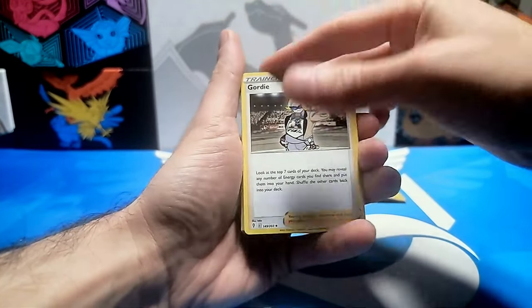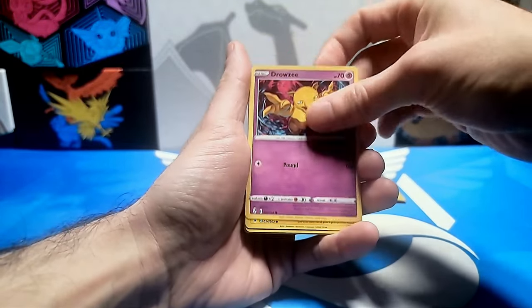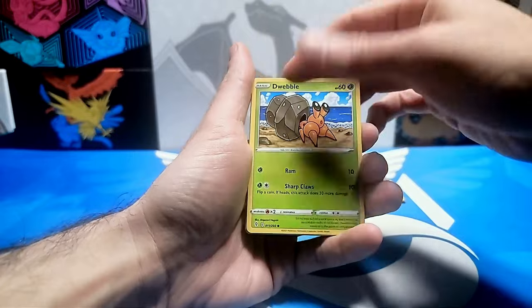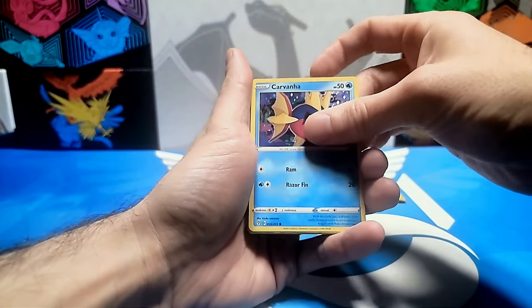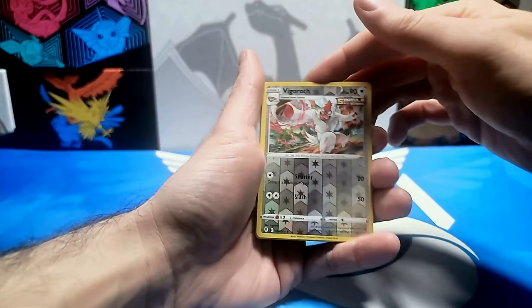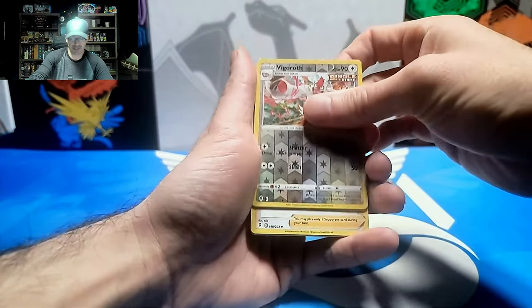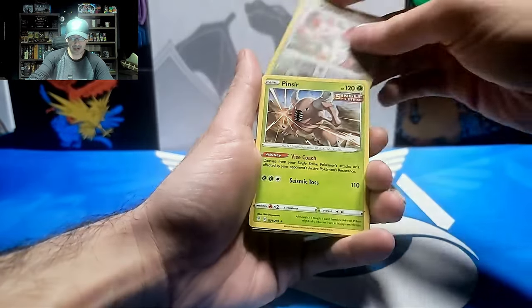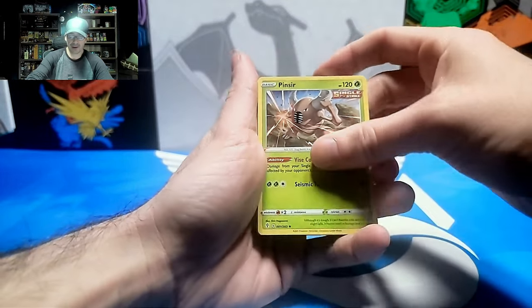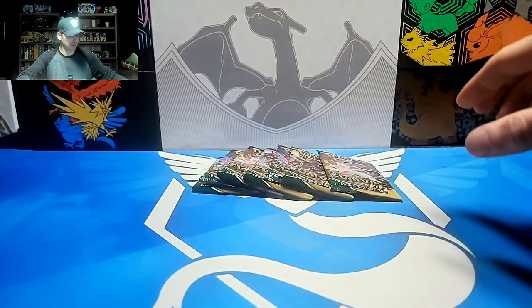Starting off with Water Energy. We have a Gordy, a Spirit Mask, a Lantern, a Drowzee, a Mareep, a Dweeble, a Curniva, and a Flavivay. The Reverse Holo is a Vigoroth. No Trainer Galleries, no Radiance in Evolving Skies. And for our Rare it is a Pinsir Non-Holo. Starting off a little weak.